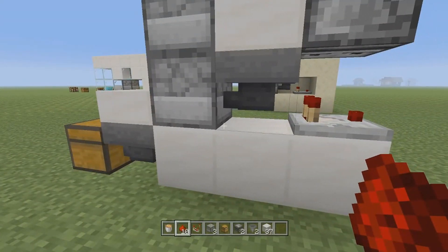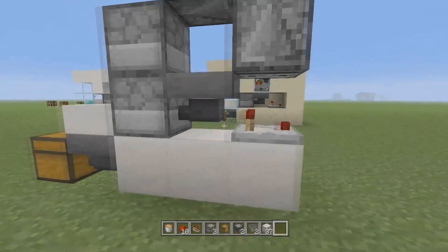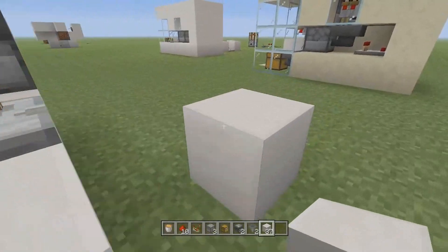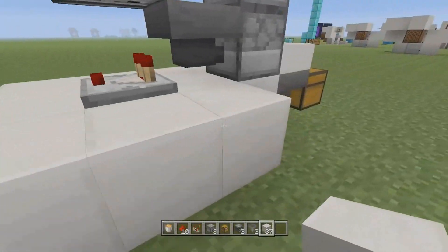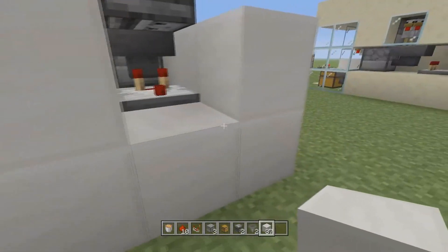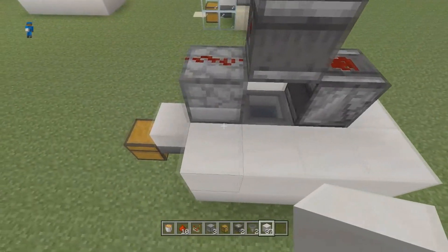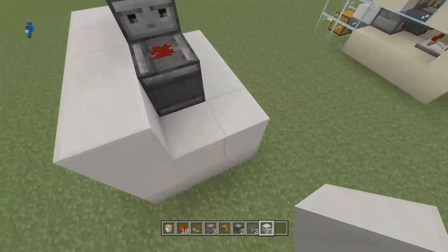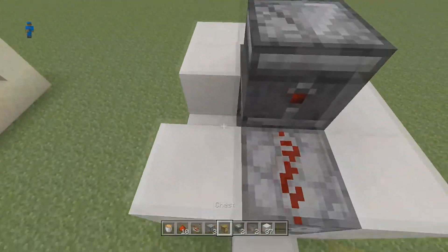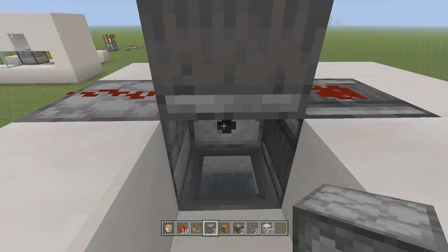That's pretty much 99% of the build. Go ahead and remove the temporary block. Come to the side and just build around the whole structure so it can be hidden. There's just one more piece to add — this is going to be a very short tutorial but I hope it works for you guys.